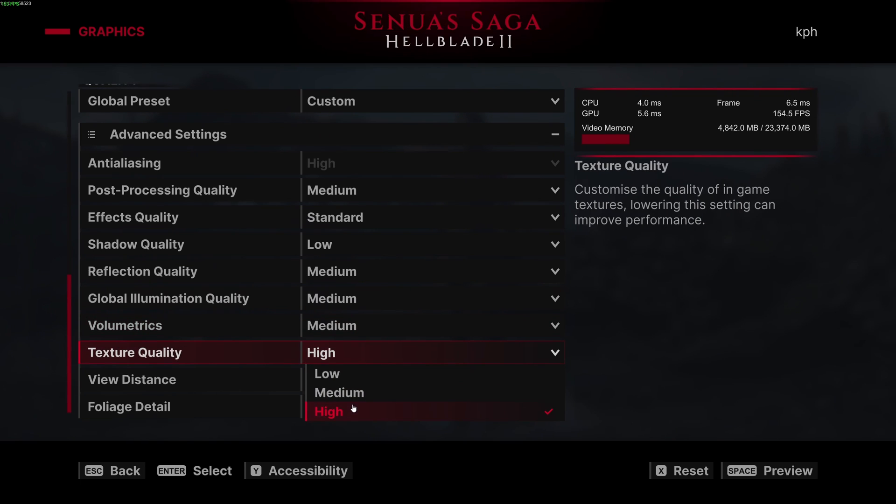For texture quality, if you have 6GB or more VRAM you should be fine. Just watch your video memory usage — you want about 10% empty while playing to avoid stuttering. For view distance, I recommend Medium — Low is a bit short and will impact your experience. At Medium you'll gain about 4–5% FPS. For foliage, go with Medium as well for another 3% FPS saving.